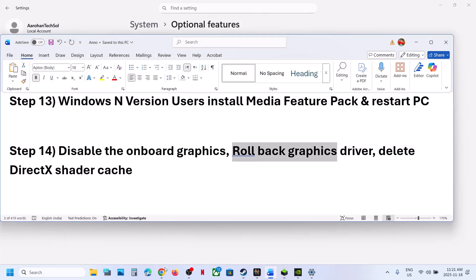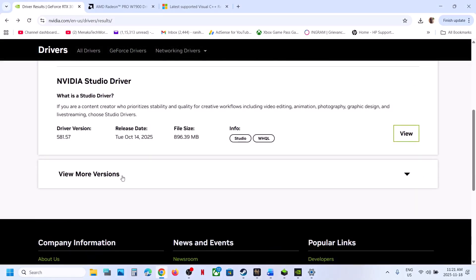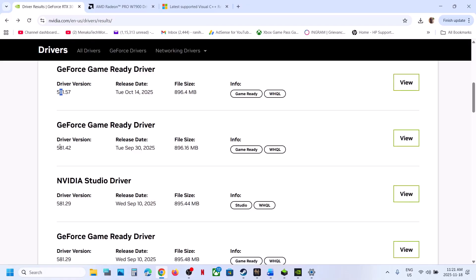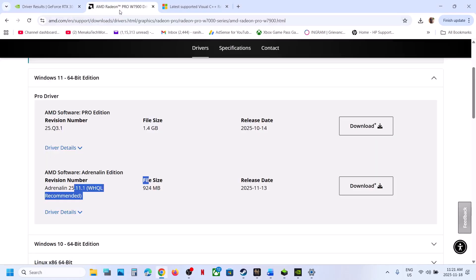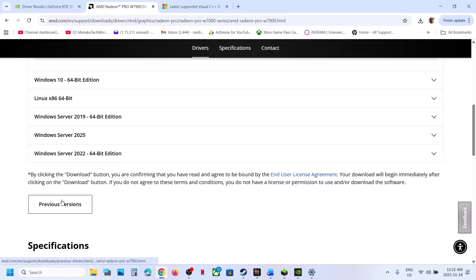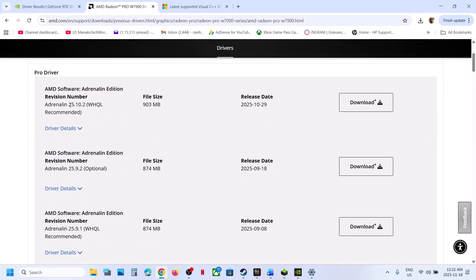The next step is to roll back the graphics card driver if the latest driver is not working. On the NVIDIA website, after selecting your graphics card and OS, scroll down and click 'View more versions' to download an older driver. During installation, put a check on 'Perform a clean installation,' click Next, then restart your computer. AMD users: after selecting your card, scroll down, click 'Previous versions,' select your OS, download an older driver, install it, restart, and launch the game.